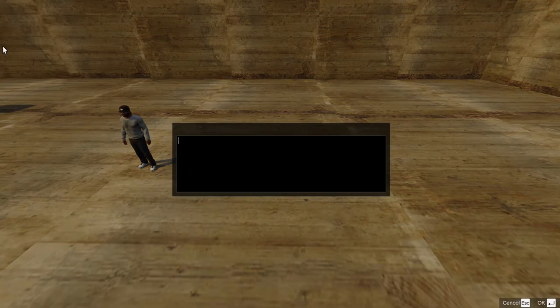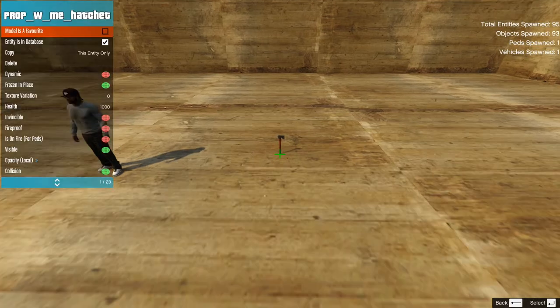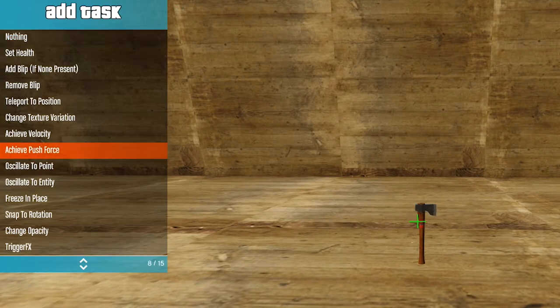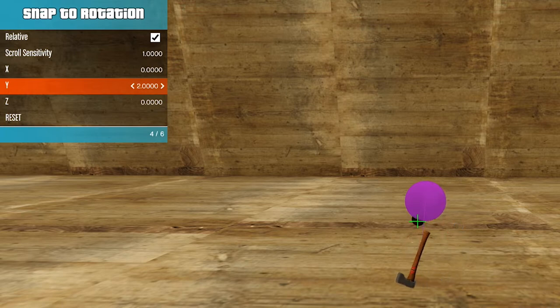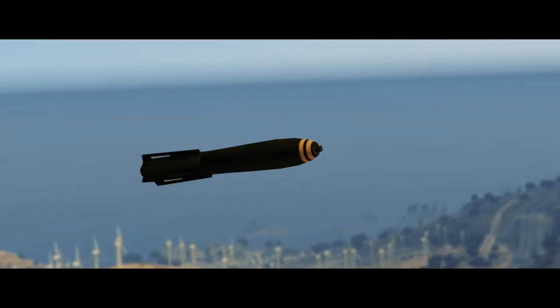Let's say you want to show a spinning hatchet flying around. First, you spawn the hatchet with Object Spooner. To make it spin, you apply the task sequence 'Snap to Rotation' to it and activate the relative tick box. If you now change the value for the Y, the hatchet starts rotating around its own axis. So now you also learn how to make objects rotate as a side effect — you could use the same idea for a nuclear missile that spins around its own axis.